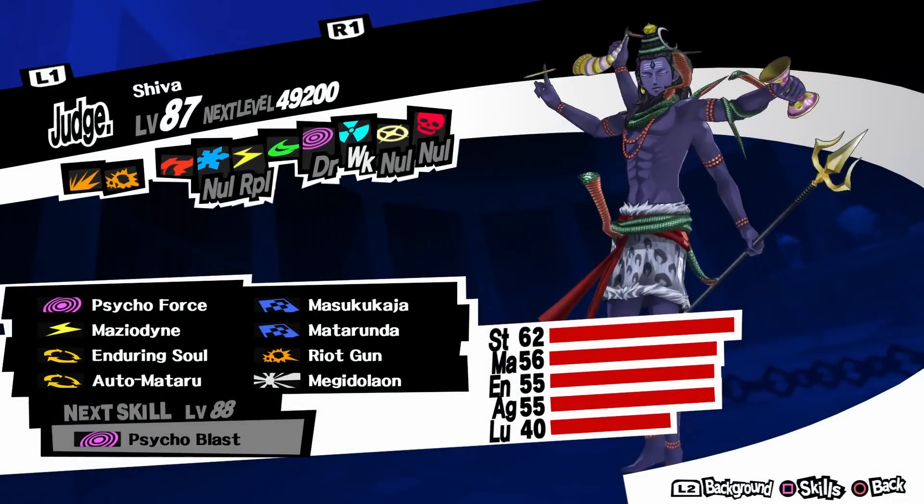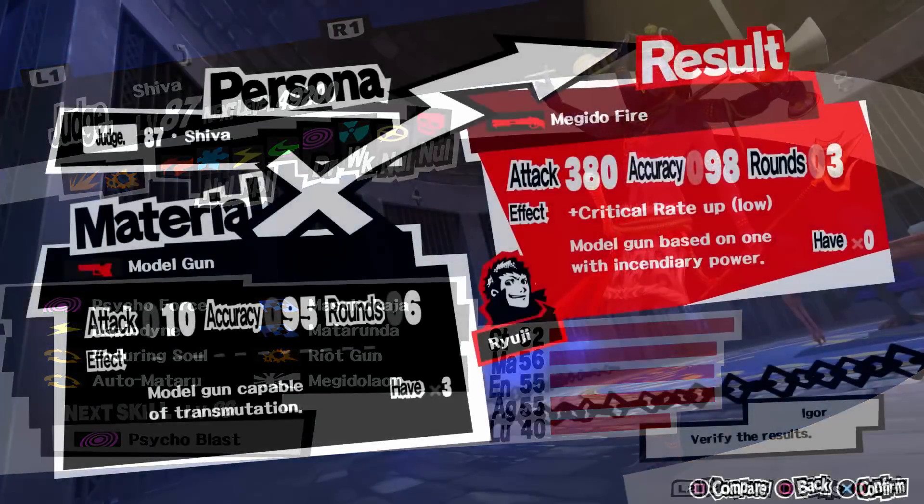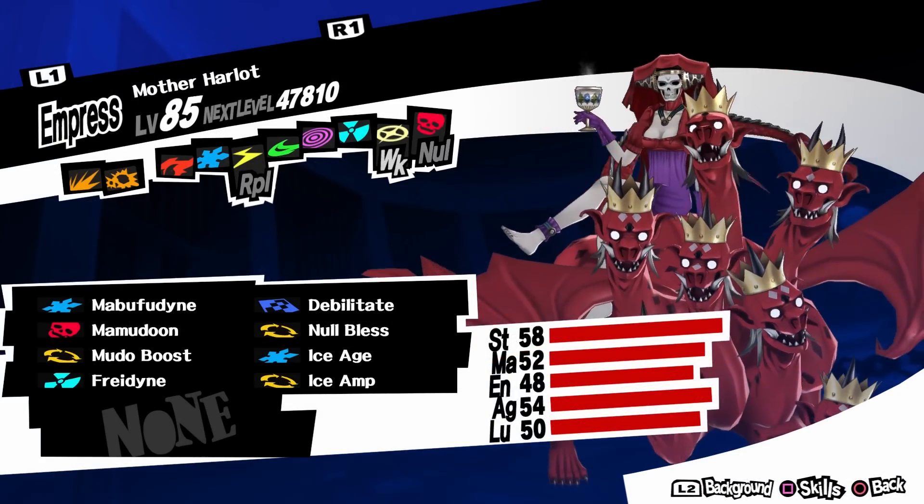For Ryuji's ranged weapon you need Shiva, a level 82 persona. The weapon you get is Megiddo Fire. It has 380 attack, and it likely increases your critical rate. I'm not sure what percentage that is — I assume it's something like 5%.